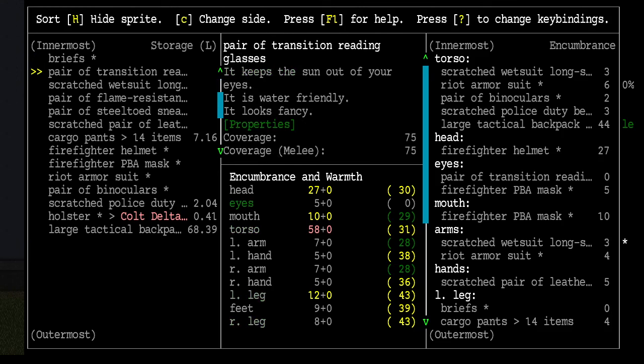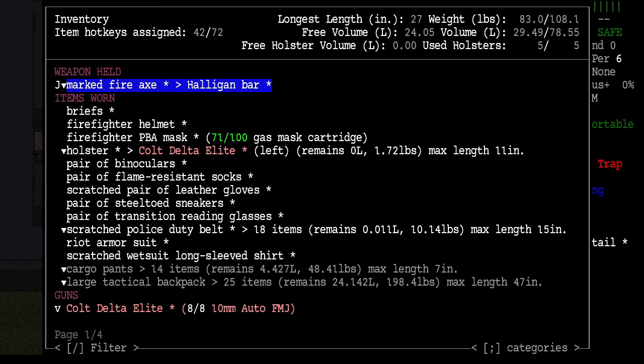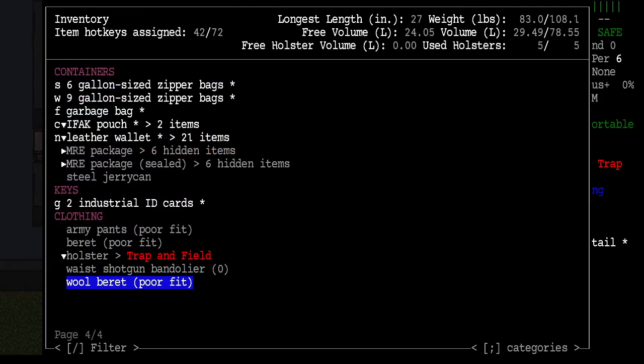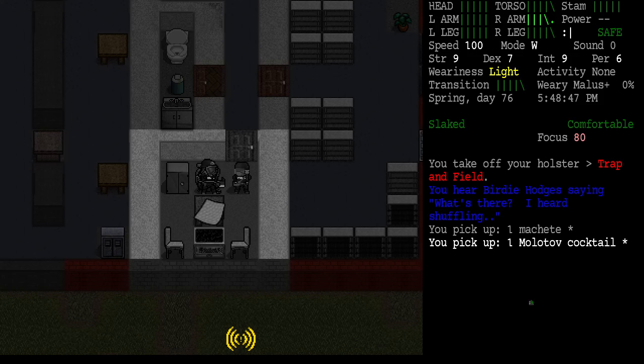Let me look at the equipment screen here. Torso: scratched wetsuit, right armor suit, binoculars, police duty belt, large tactical backpack — 44 encumbrance. We'll see what it is once we unload some of the stuff we picked up.